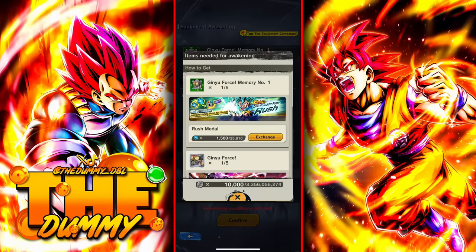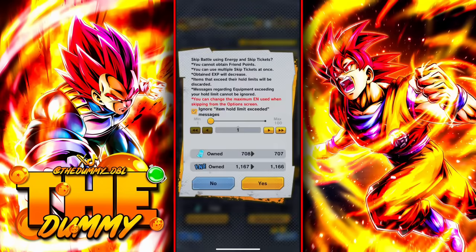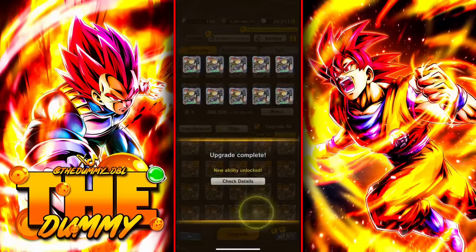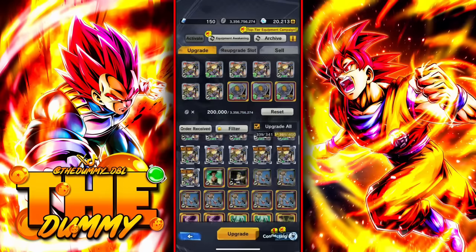The game will also ask you to get the normal equipment version of this awakened equipment. You can press the same button, and I recommend getting at least 100 of those equipment. After you get them, you're going to fully upgrade those equipment. But don't worry — you don't need to use erasers or anything for that.